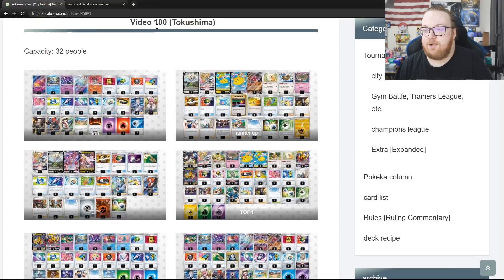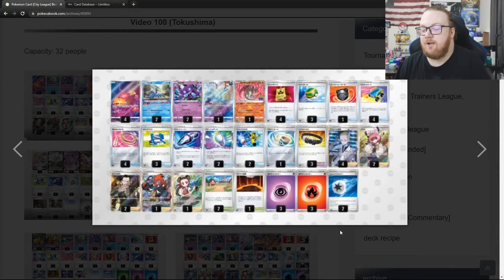This first one is a capacity of 32 people and we're looking at the top 8 decks. So a Sablezard deck won, they're playing 2 Super Rods and 2 Jet Energies — those are some newer cards.